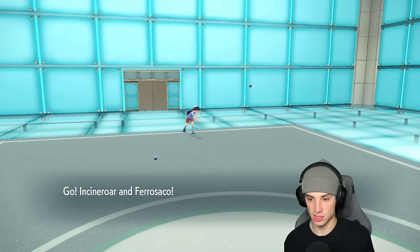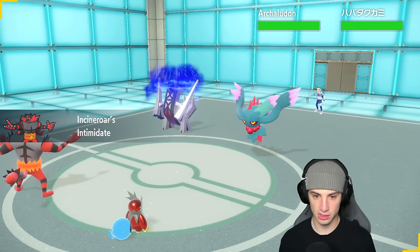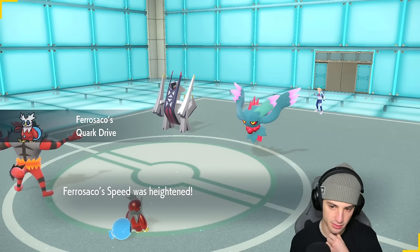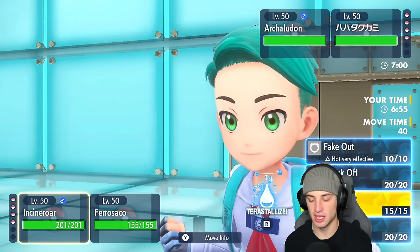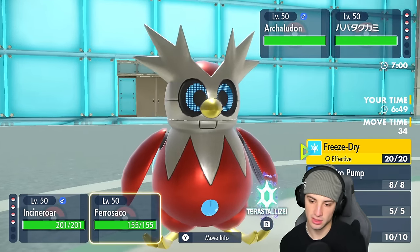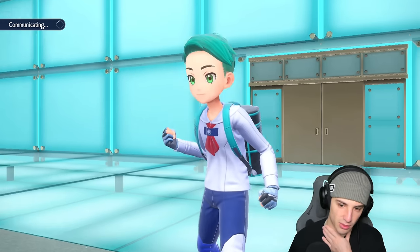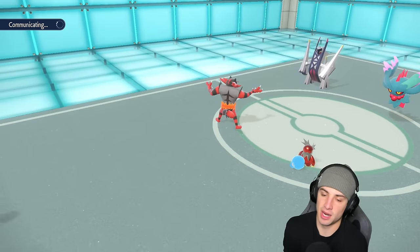They go Arch Ludon alongside Flutter Mane. I can outspeed — I could Parting Shot or fake out Arch Ludon. The real question is do I even want to fake out Arch Ludon? I'm going to get the Quark Drive boost and take over speed. From here I might just double down into Flutter Mane — go Flare Blitz and Freeze-Dry. Arch Ludon could protect, but chances are it's Assault Vested.